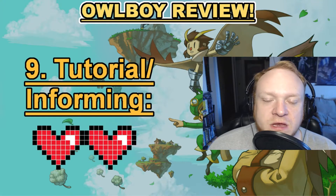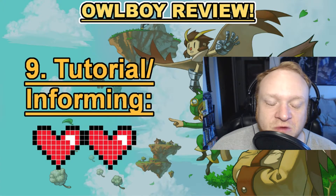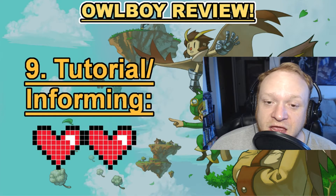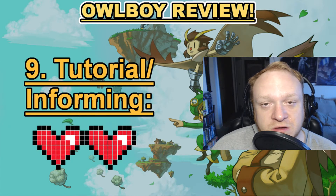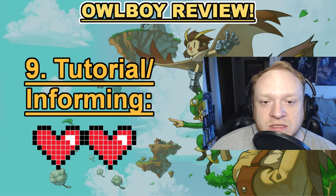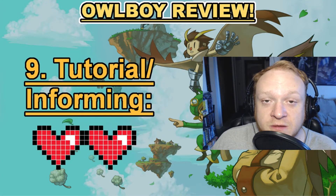Category number nine is Tutorial/Informing. Owlboy does a very good job at teaching you everything you need to know at the very beginning of the game — not before you start playing, but right in the opening of the game. The tutorial pretty much covers everything, doing an extremely good job of telling you what you need to do and how to do it. This ended up earning Owlboy two hearts in category nine: Tutorial/Informing.